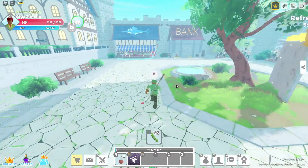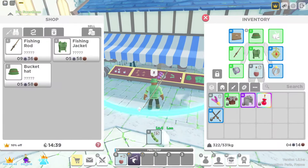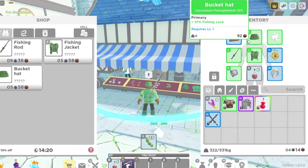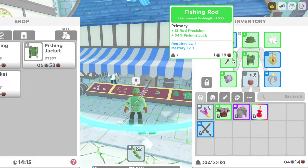To get started on your journey, head over to the center of town and come over to the fishing shop found right next to the bank. He's going to sell you a fishing rod, a fishing jacket, and a fishing hat. Each one will give you a slight stat boost in either fishing luck or fishing precision.